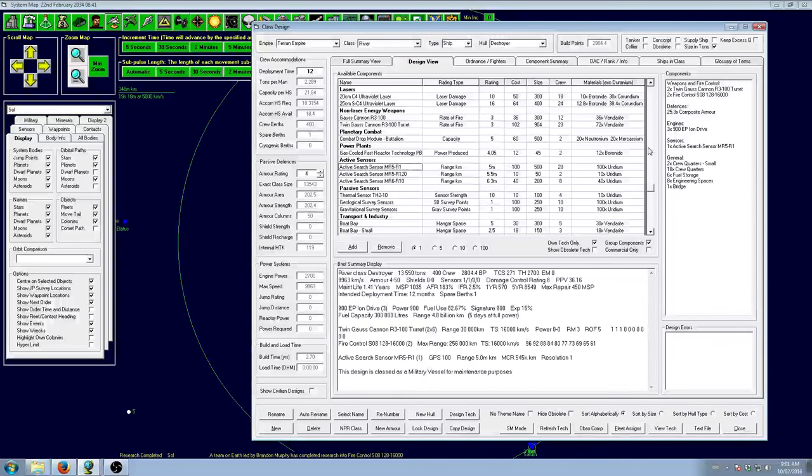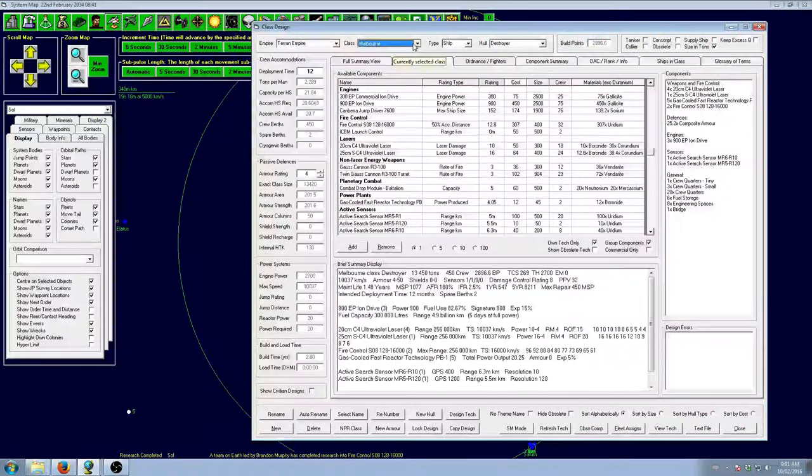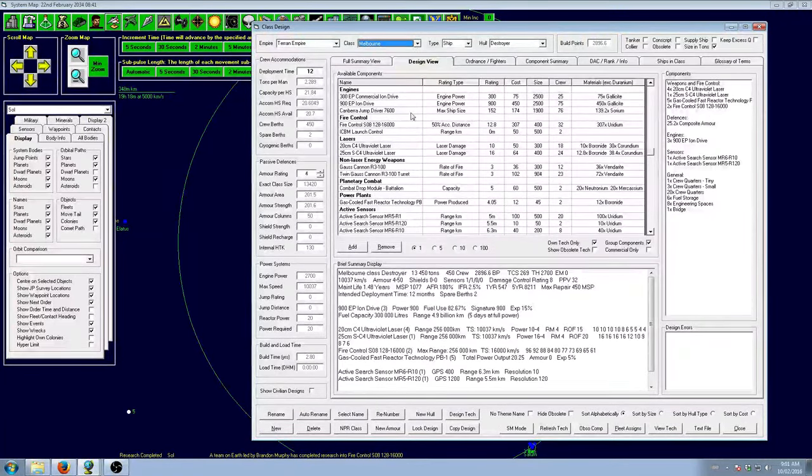We have ourselves a fairly heavy ship. We can probably strip out a little bit — one layer of armor — because we need to keep the speed at least approximate. I want it to be above 10,000, ideally 12,000. What happens if we stick another engine in there? No, we don't get any significant speed boost.